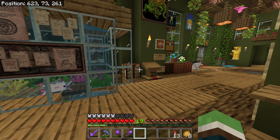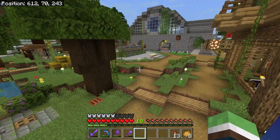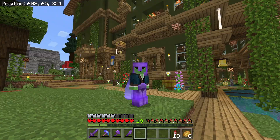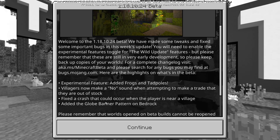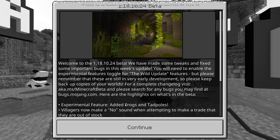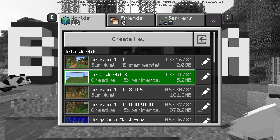God, so what am I gonna do? I backed up my world on the version where if I want to come back and leave the beta I can. But as of right now, I'm going to leave the game and update to the newest beta to get frogs. As much as I want to see the frogs, I know I shouldn't risk my world like this.